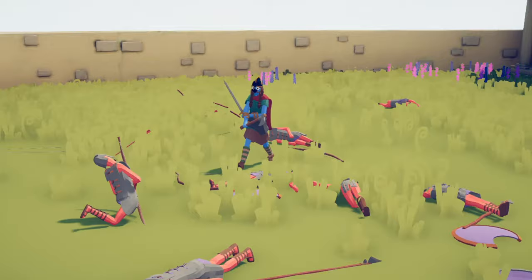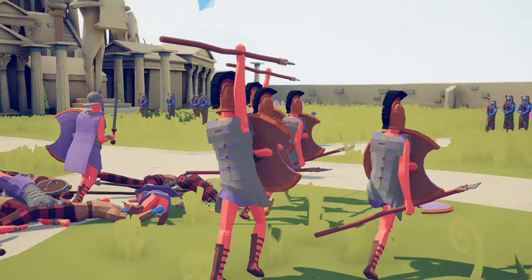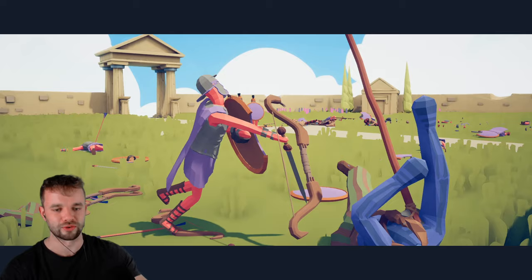It looks like the Pictish king is now down. What we've got is spear throwers versus the Pictish archers, but these guys have got shields which basically means they are going to win — and there you go. Only a handful of units left on the battlefield and they are about to go down. The first victors of the day.